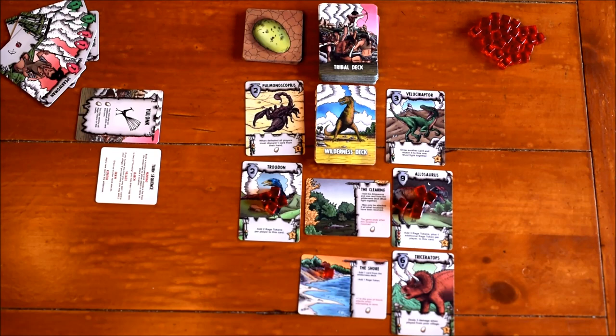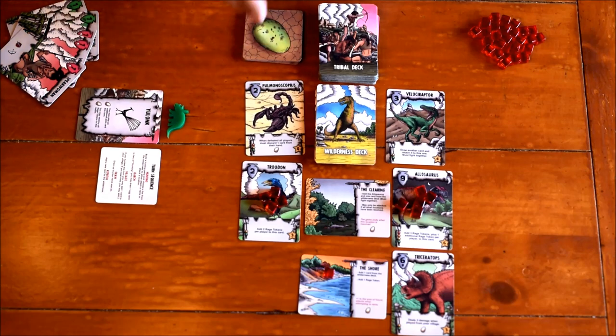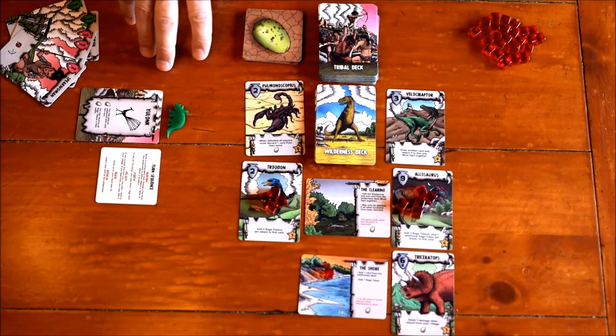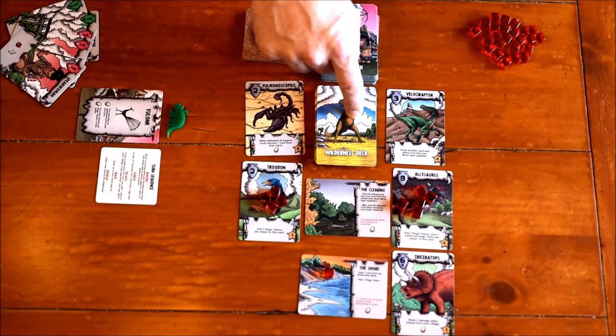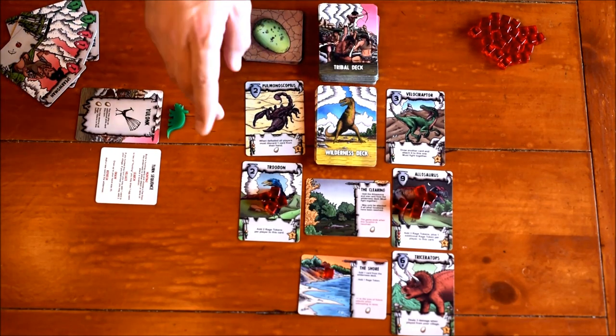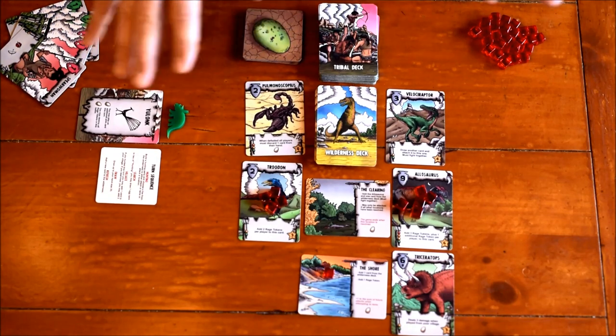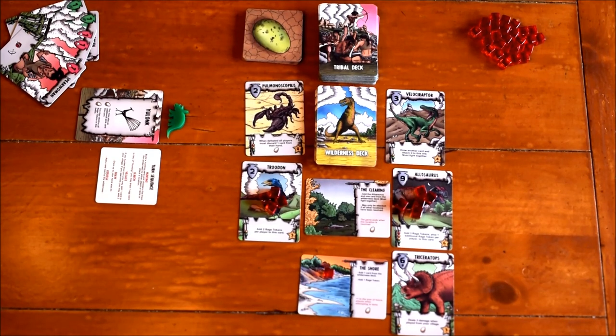One thing I forgot to mention in setup: you need to randomly choose a start player. That player picks one of the start player tokens and places it in front of them — this identifies who went first so when the end of the game is triggered, all players get an equal number of turns. Stonefire works in rounds, each made up of each player having one turn. The end can be triggered two ways: the last card is drawn from the wilderness deck, triggering the final round, or a player defeats the clearing and all other players get one more turn.